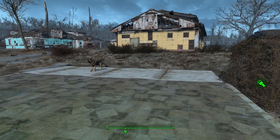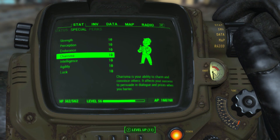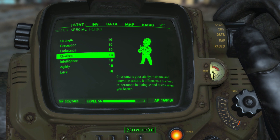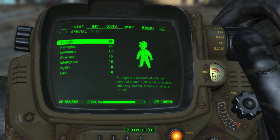So what you guys are gonna want to do first of all is make sure that you have 10 charisma to start with. If you guys do not have 10 charisma already, I will link a video of mine down in the description below, as well as put an annotation on the screen, and that video will show you how to get 10 in any of your 7 special stats.